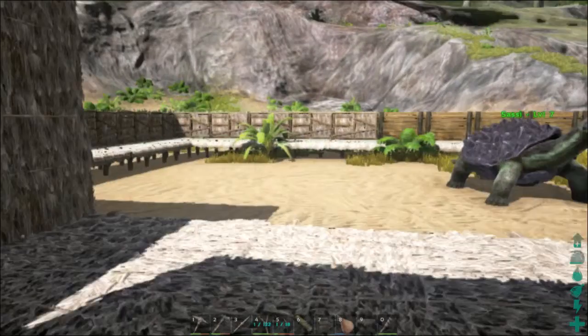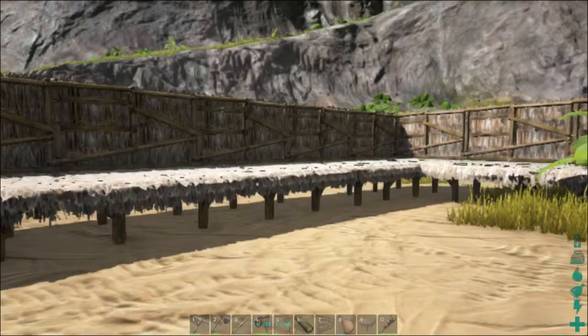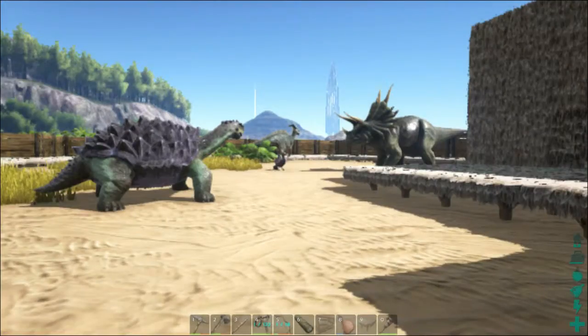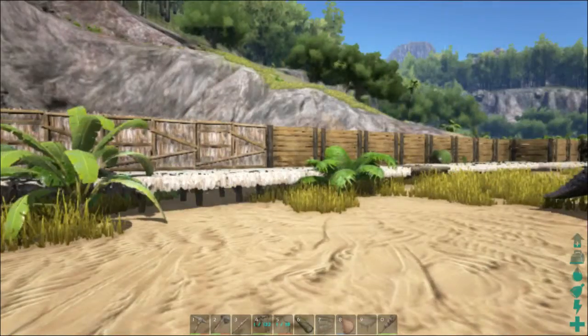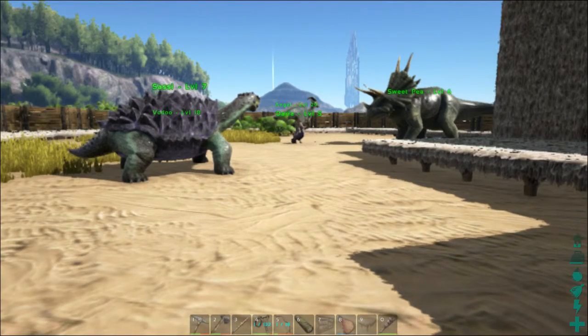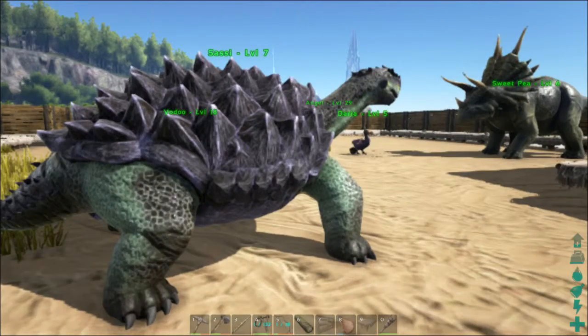I'll show you guys what me and Sass have been working on. We weren't aware there was a dedicated wall/fence foundation thing — we thought we had to do it this way. I admit it still looks pretty neat, but yeah, we weren't supposed to do it this way. So next base, we'll know. You see these pets here — we have all of these tamed.